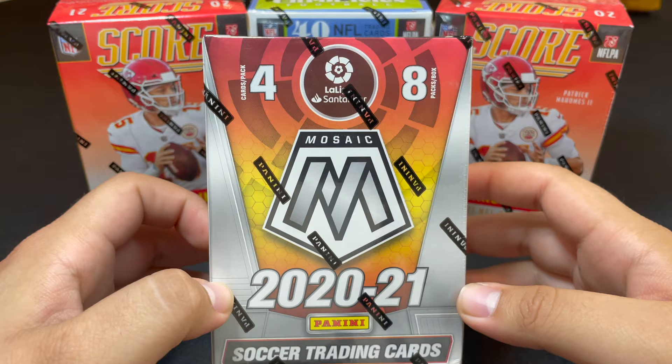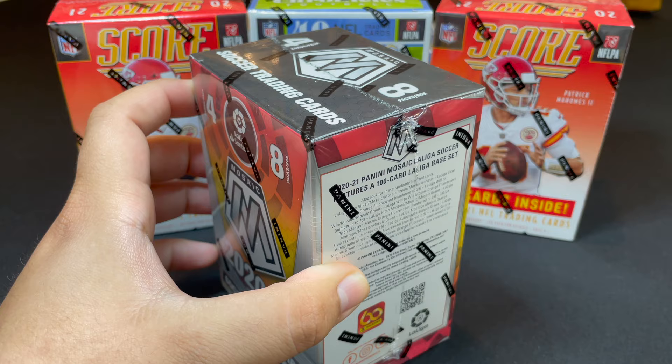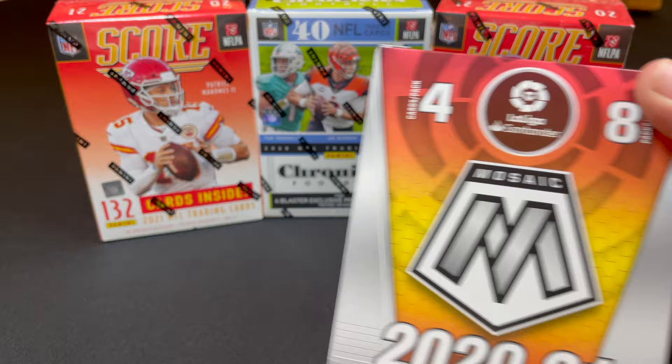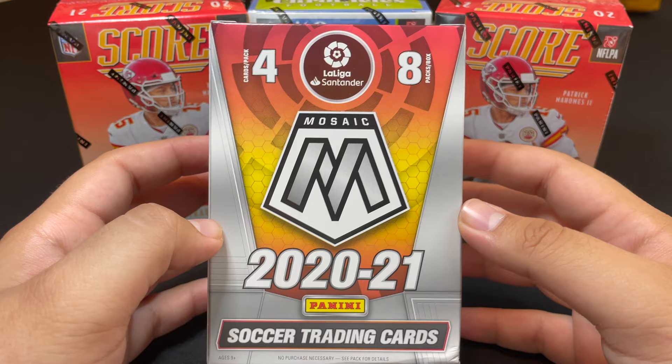We're going to save the Chronicles for last and kick it off with the Mosaic La Liga blaster. For me, I'd be happy with any Barcelona card or any Madrid card. I'll be looking for Barcelona, Atletico Madrid, Ansu Fati, Joao Felix, and for Madrid — Vinicius Jr., Eden Hazard, and Cristiano Ronaldo, who I believe is in one of the parallels or inserts.